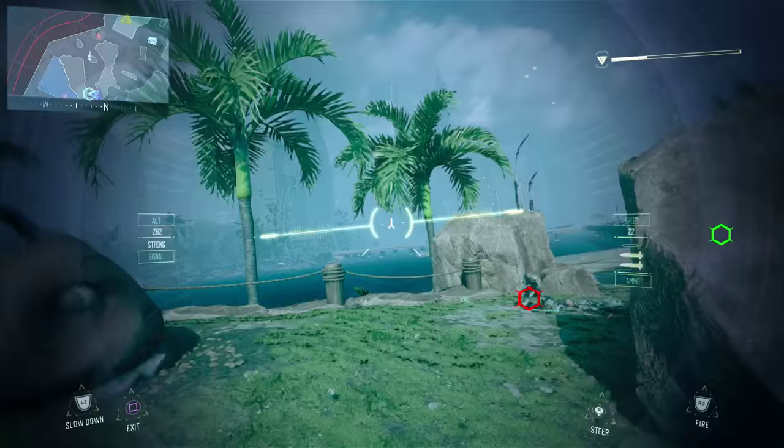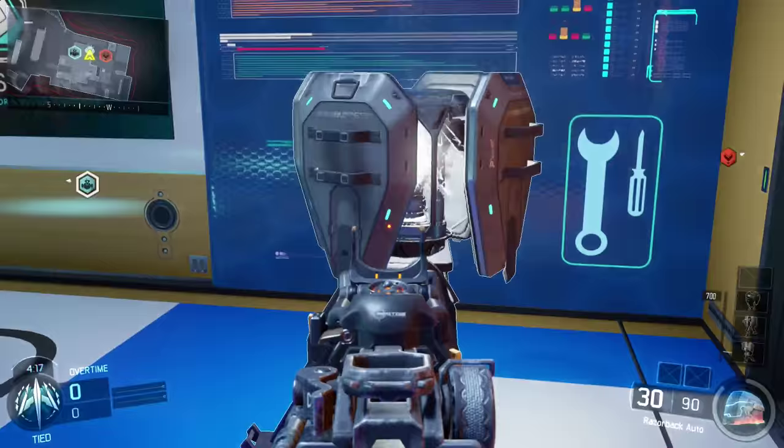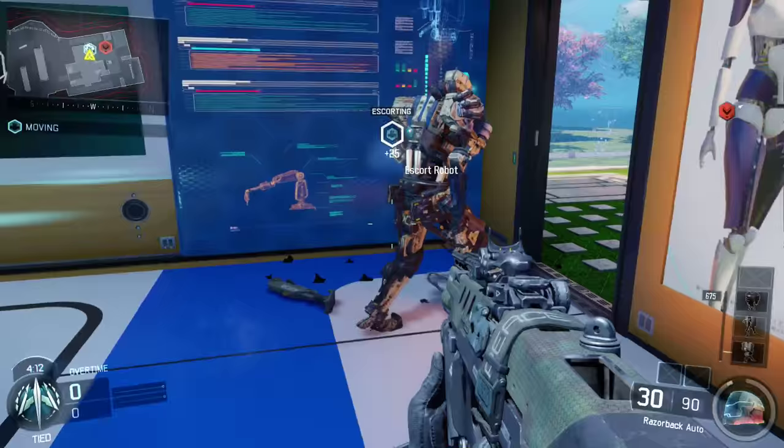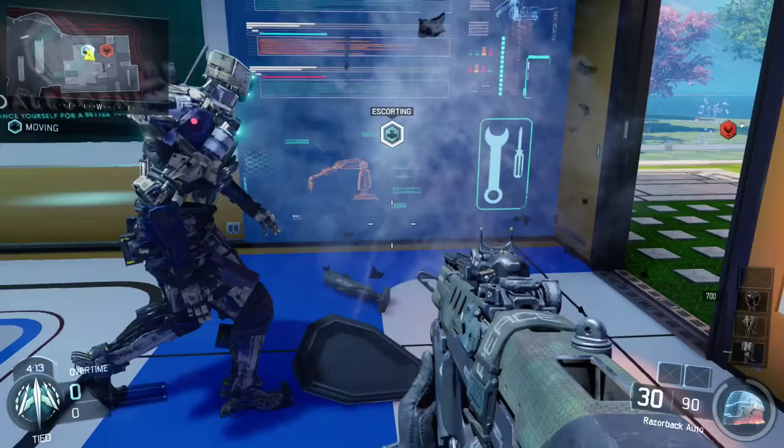Falling into the number 2 spot, we have the game mode Safeguard. Did you know that if you plant a guardian or a sentry gun in the path of the robot, you'll actually end up destroying it yourself? The robot won't stop its path — it'll just walk right through your streak and immediately disable it. That's not a good thing. You want to keep your sentry guns in a good area, but don't put them in the path of the robot.